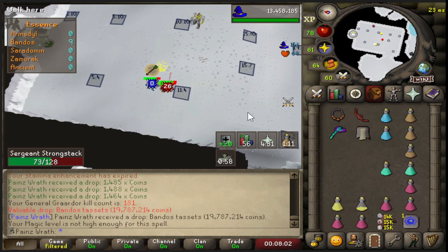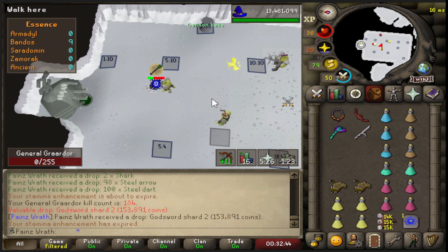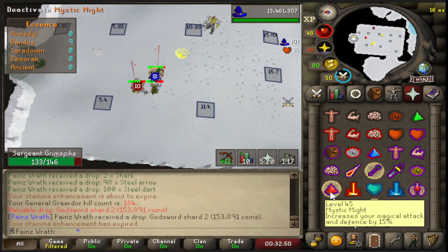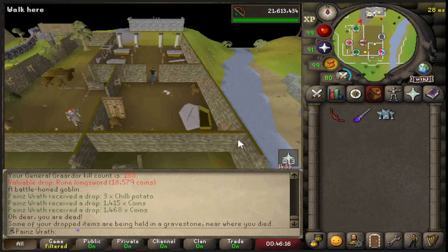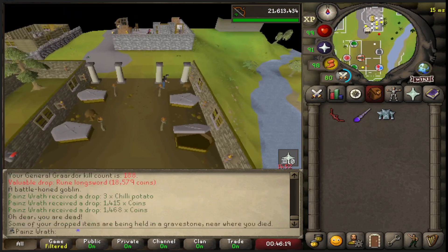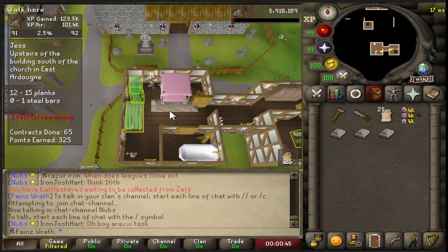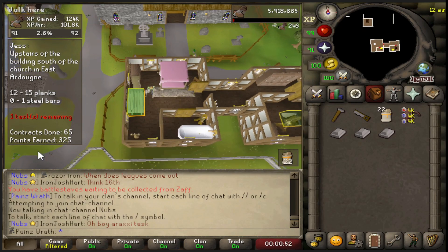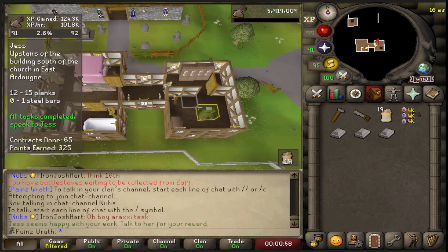Godsword Shard 2 - but I think that's a duplicate because we didn't get the pop-up. We're still missing one to make the blade - I think it's three pieces total. And there's the first death at 188 KC. We just hit 91 Construction - this is going to be my new AFK skill. We're going to slowly but surely work towards 99 Construction, which will be really nice for pet hunting and maxing.